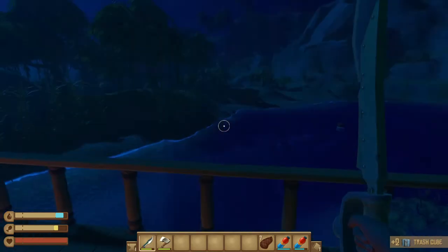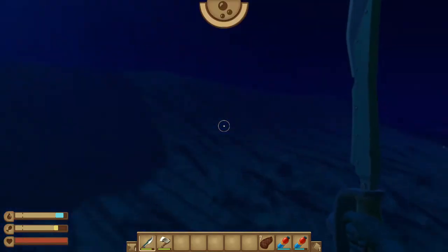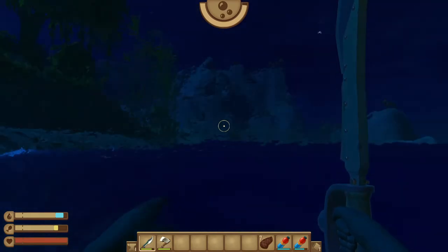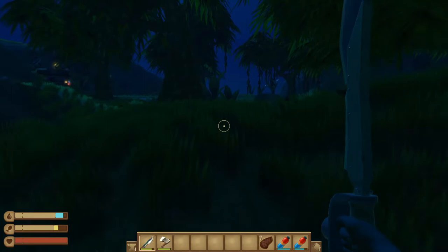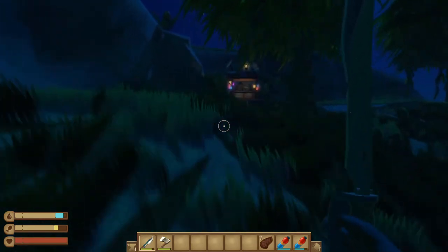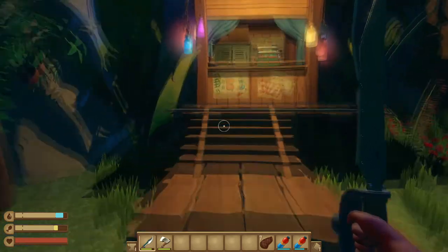So once you get your Trash Cubes, you're going to want to go to your Trading Post. The Trading Post can be found at any big island. If it shows up on your radar, there's probably a Trading Post on it — if it's not a story-based island, just a regular island you find on your radar.